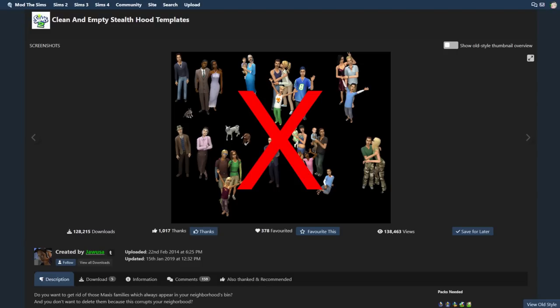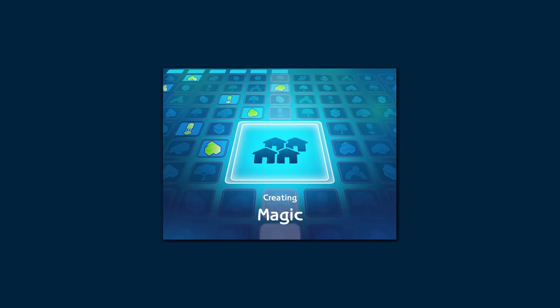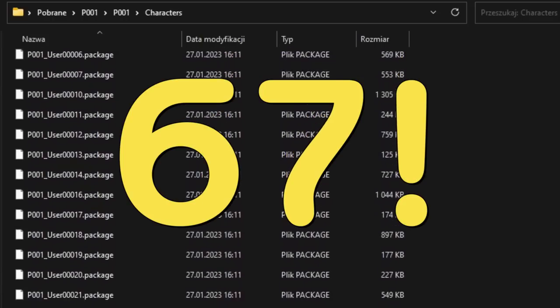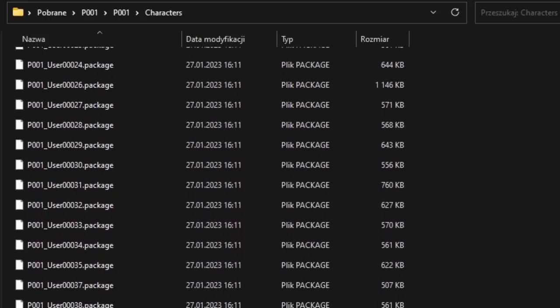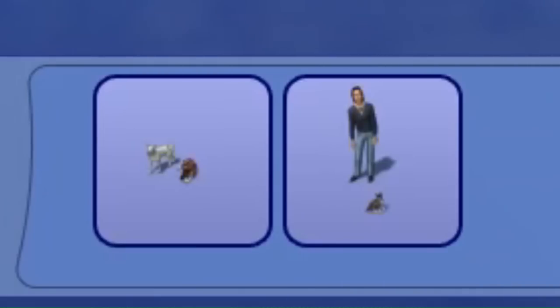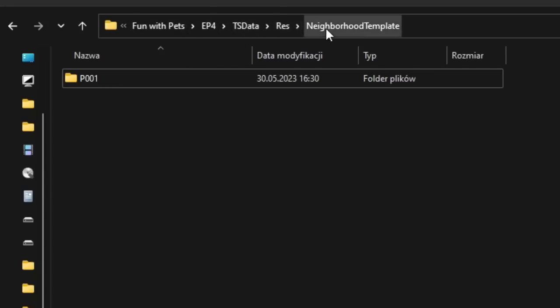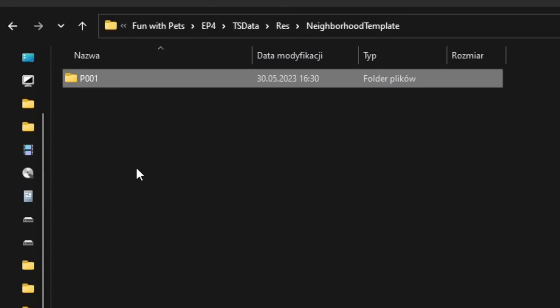So first of all, if you want to get rid of all the same pets appearing in every neighborhood, you need to get a clean pet stealth hood. This is a neighborhood hidden in game files that you can see loading along with weather, exotic destinations, hobbies, etc. The original hood comes with 67 character files — this includes strays, adoption pool pets, and bin families Roastland and Critter. Just download the clean stealth hood from Mod The Sims, unzip it, and put it in the folder in this destination, cutting out the original first.